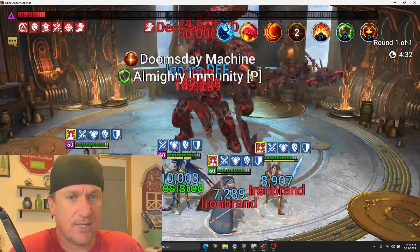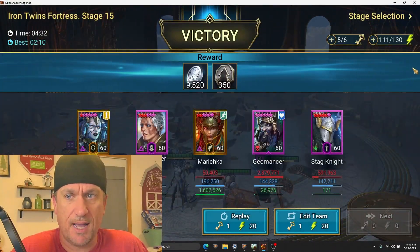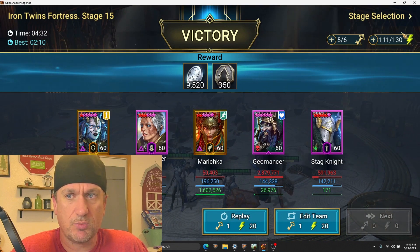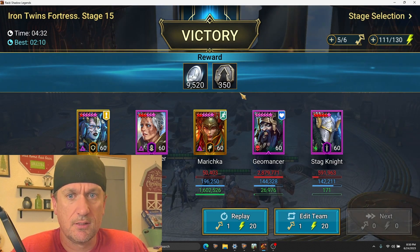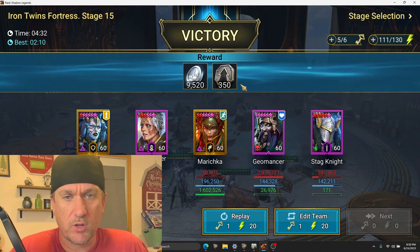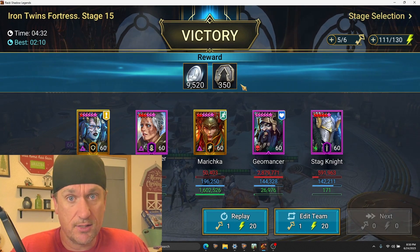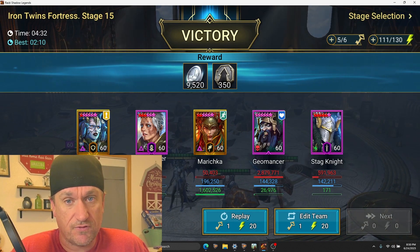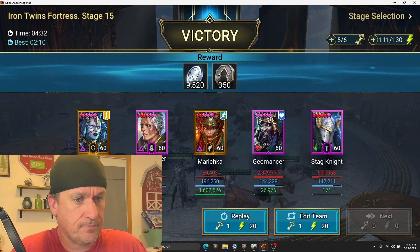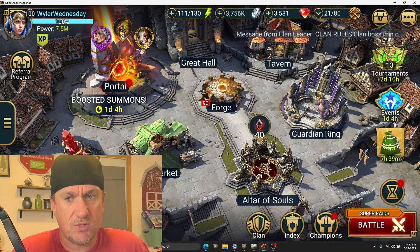We're getting close to the end here. Like I said, at the end the damage is a lot faster. Now, as you probably know, double rewards on Void — so it's most important that you run this on Void more than any other day. But I try to run it every day because I'm not buying Soul Stones, but they're incredibly important. The only other ways to get them, typically, are from Hydra or Tournaments, but this is the best way to get them.